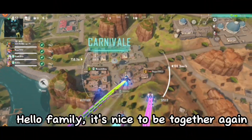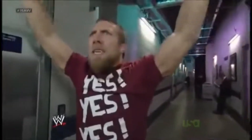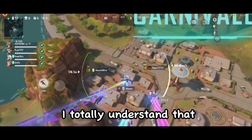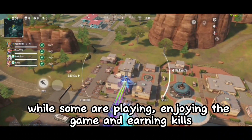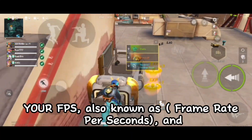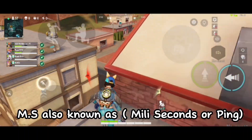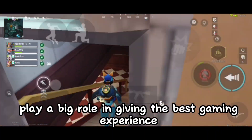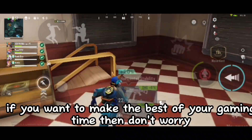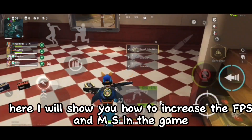Hello family, it's nice to be together again. In today's video I'm gonna get rid of your lag. Having a potato device sucks — I totally understand that. While some are playing, enjoying the game and earning kills, some are wondering how they can get the best gaming experience possible. FPS, also known as frame rate per second, and ms, also known as milliseconds or ping, play a big role in giving the best gaming experience, as they can affect a player's reaction time and aim ability. If you want to make the best of your gaming time, don't worry — here I will show you how to increase the FPS and ms in the game.